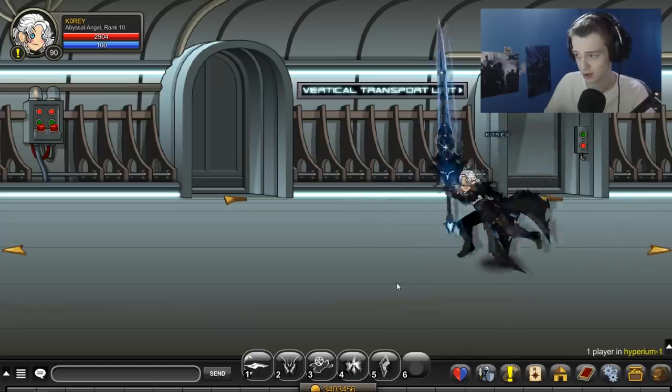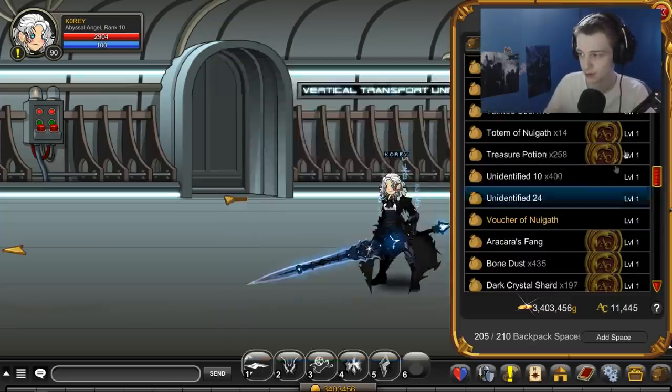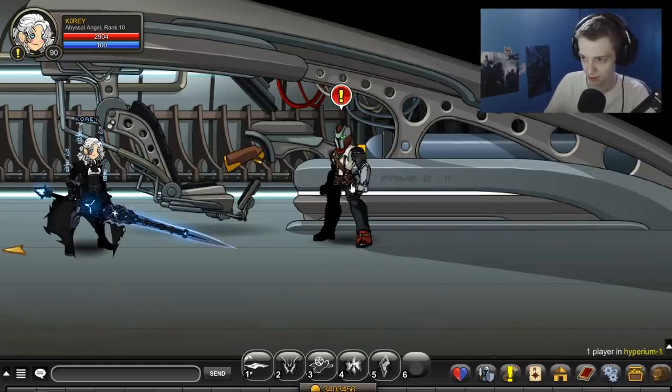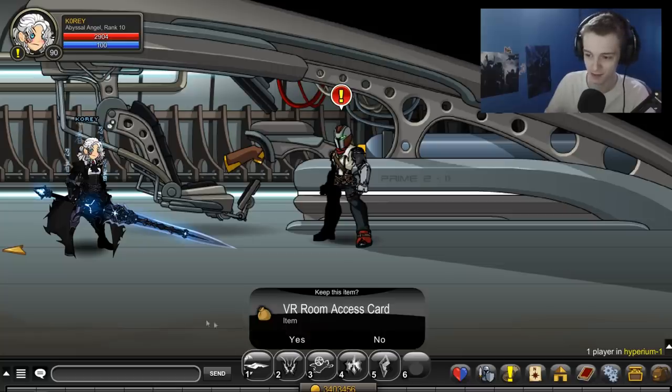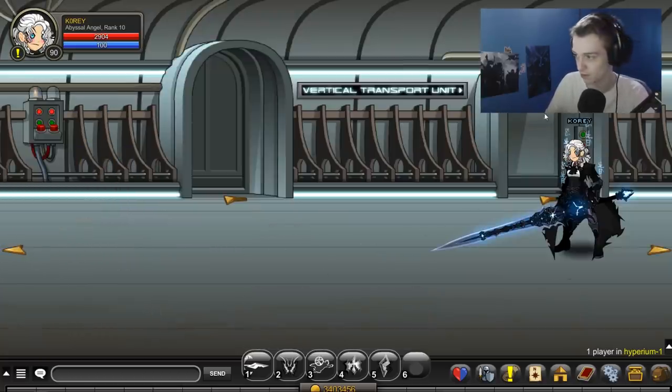Once you're here, you're going to need the VR room access card. You get this - it's really easy to get. You go here and click on J6's pocket right there. Your mouse will change and you'll get the access card.